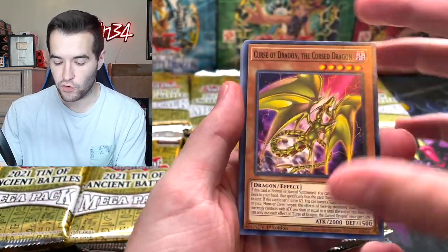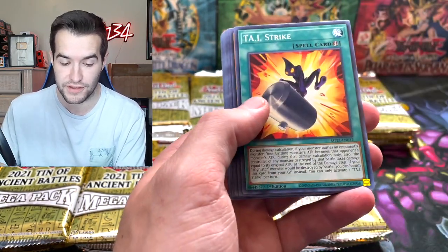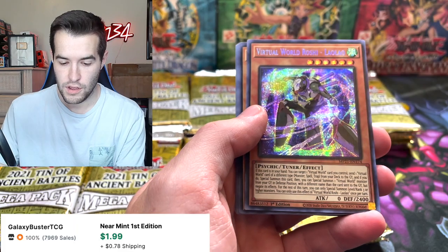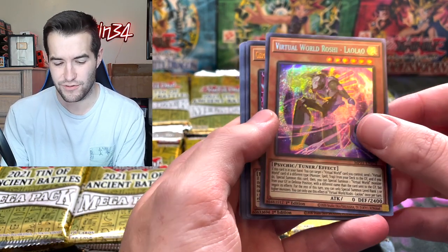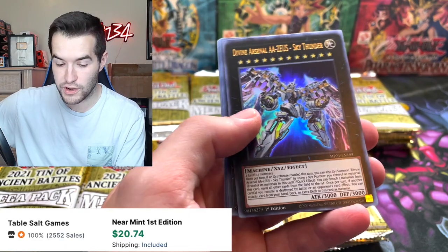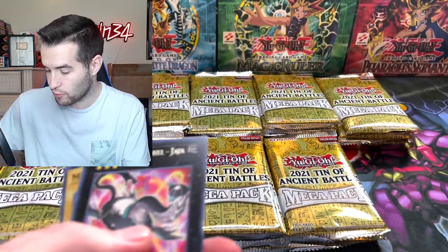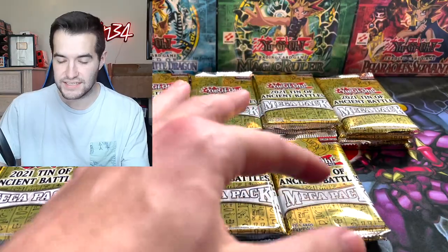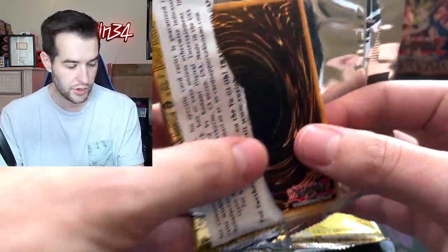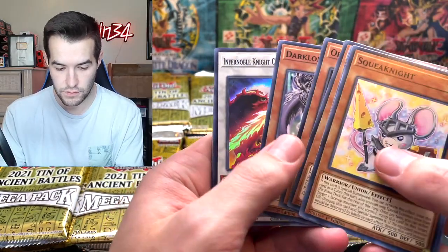We want to pull that Cross Out Designator — it's 1.5 per case it seems like, so two is what we're aiming for. You can obviously get zero, which would be bad. We got a super rare and a prismatic secret rare — we got the Gizmek Kaku! And there's a Zeus — that's one of the best ultra rares. The Divine Arsenal AA-ZEUS - Sky Thunder, very good reprint. So right now in that tin we've already gotten a Zeus, that's a pretty good pull.